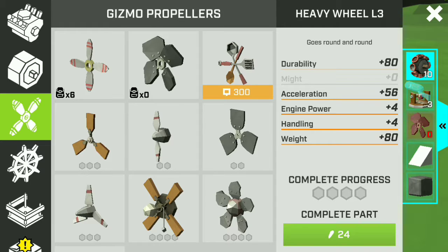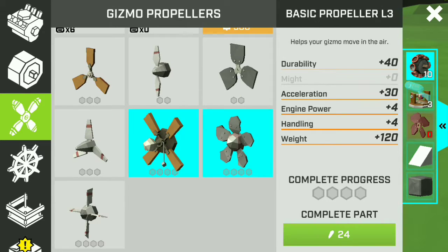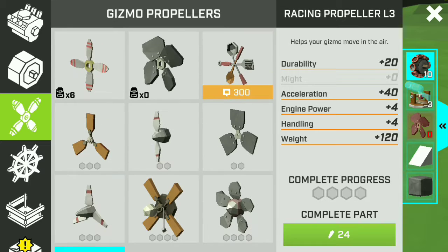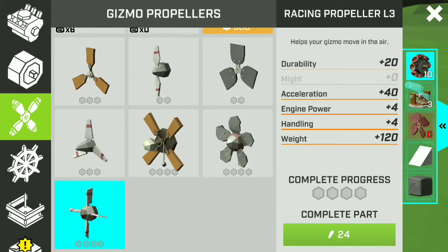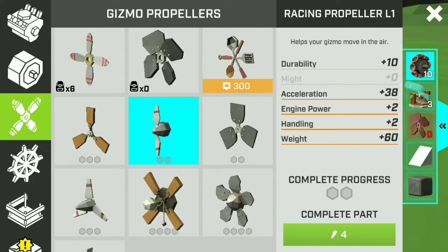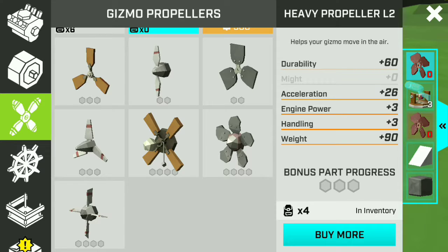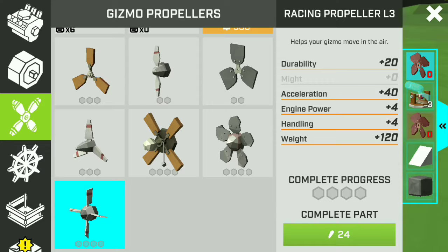The last Gizmo part we'll review today is the Gizmo Propellers. Gizmo Propellers are essential for flying — without this your Gizmo will not fly. There are several designs with different characteristics, so you just have to check each one. These different designs are dedicated to the aesthetics of your Gizmo. Depending on your build — if you're making an airplane Gizmo this one might be suitable, or if you want a submarine Gizmo, another one could work. They all have the same functionality.